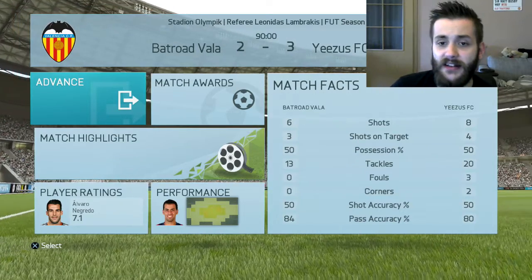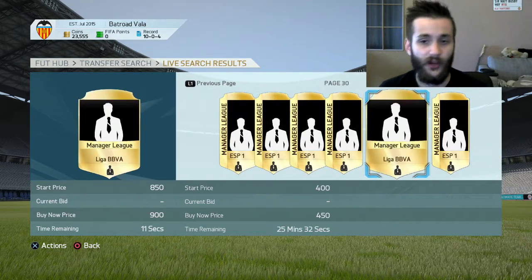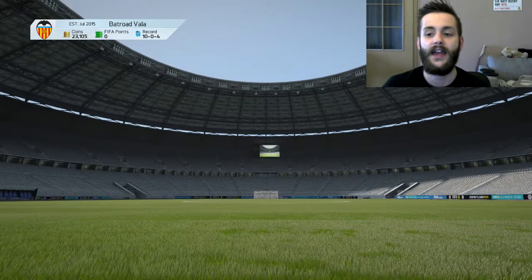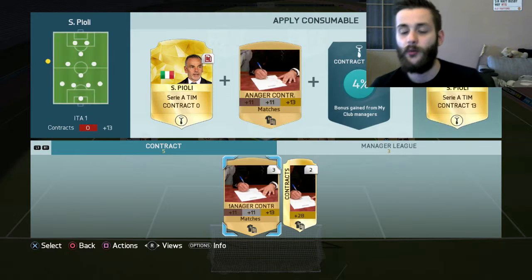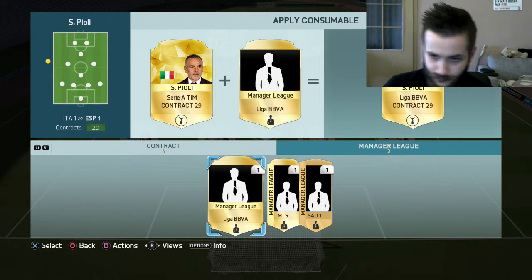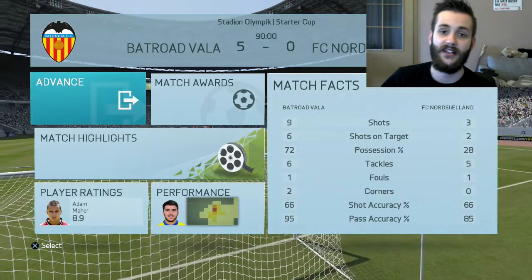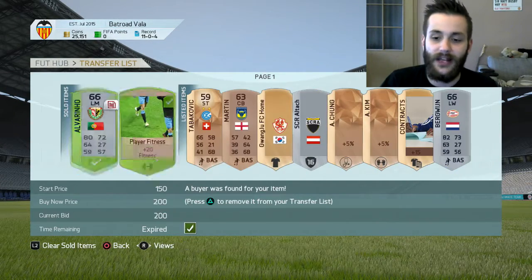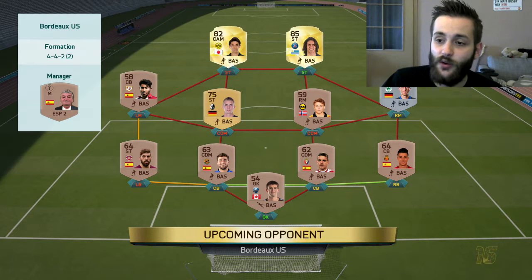I decided to do a few things after the loss. First, I gave myself a good manager — a BBVA League manager item — for 450 coins, thinking the chemistry boost might help. I applied the rare contract and the manager league item to the untradeable manager. I also decided to play an offline cup game to regain some fitness, since I was blaming fitness for the loss. And luck was definitely shining on us.